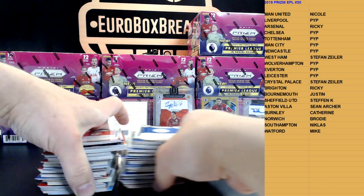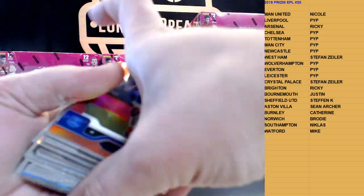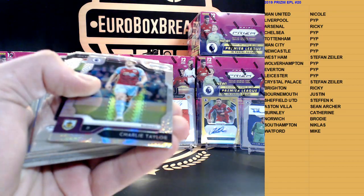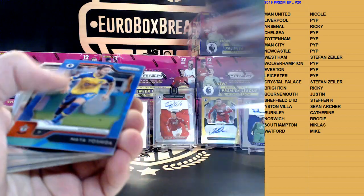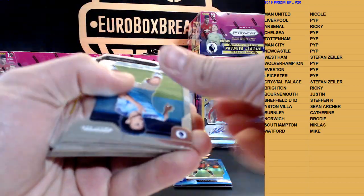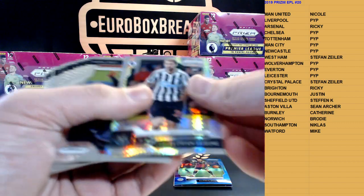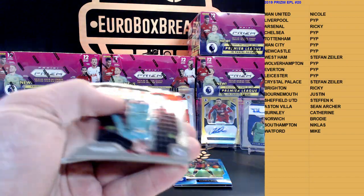Alright, next box, good luck. We got Mane and Gouye 149, Charlie Taylor Hyper, Bjornason 199, Yoshida Southampton, and there's a hit already behind Kasper Schmeichel. We have Ducouré for Watford, Lejeune for Newcastle, silver Bertrand Southampton, and Ake for Bournemouth.